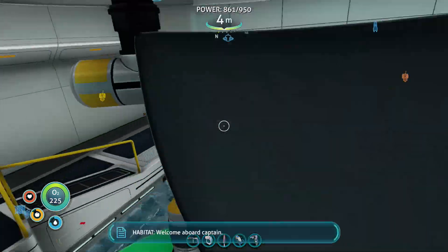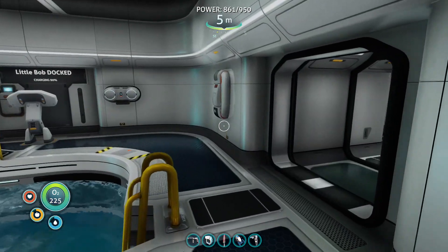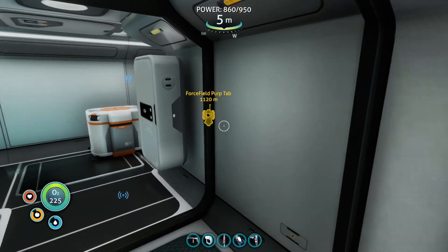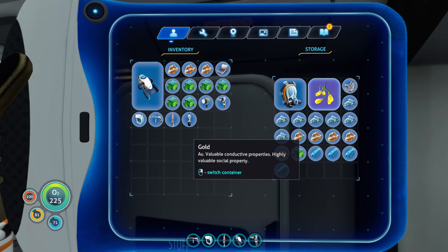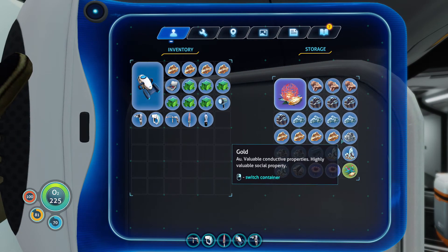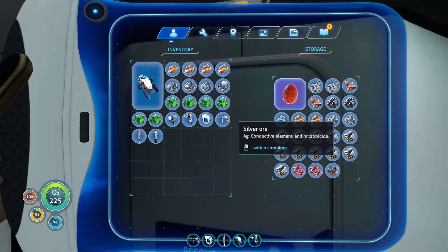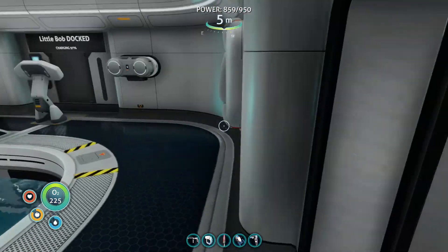Welcome aboard, Captain. What do we need to fabricate? These ion batteries need gold and silver — so we need four gold and four silver. One, two, three, four gold, and silver — we've got three silver there. And there's another silver there. Lovely jubbly! Right, let's get these built.